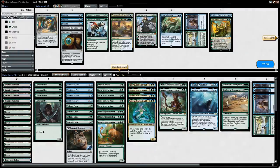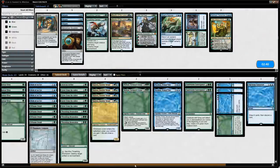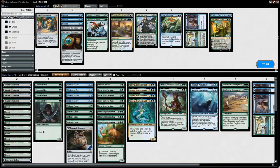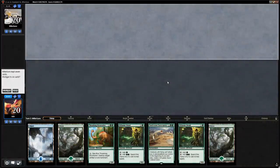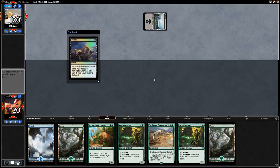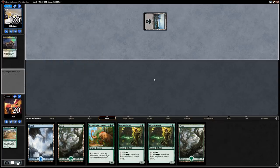Game three against red-black aggro: on the draw, we could remove some Llanowar Elves to dodge Chainwhirler or just hope to dodge it. Turn one Duress takes the Sandworm Convergence, but we still have plenty of other win conditions and it would have been a while before we got to eight mana. We hide the information that we have a Sanctum for a turn.